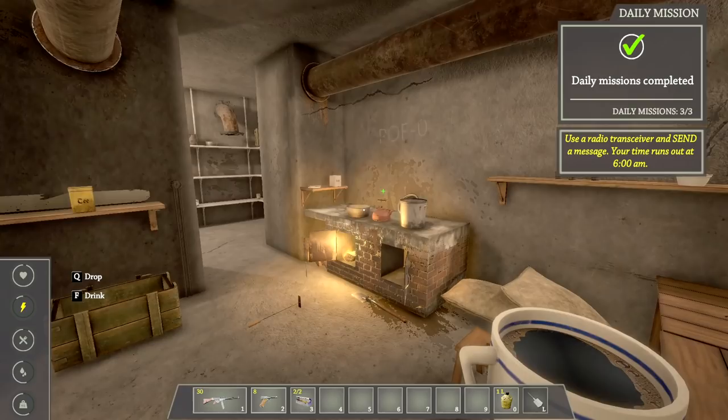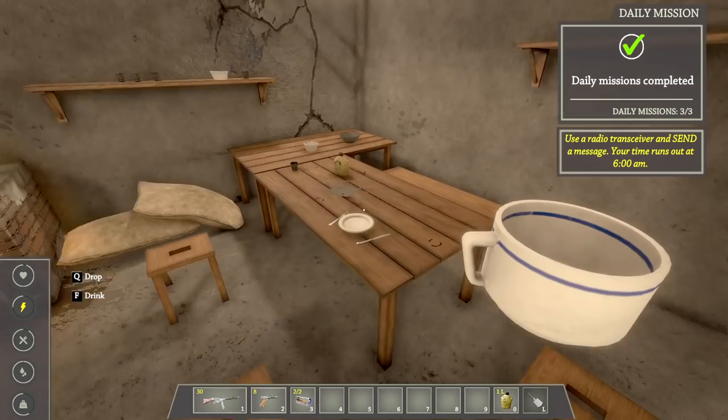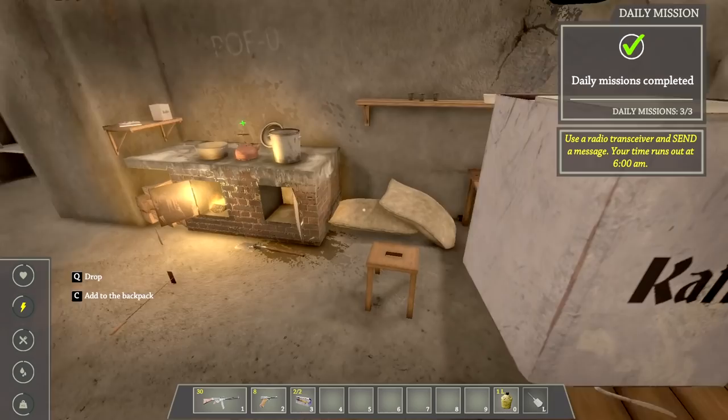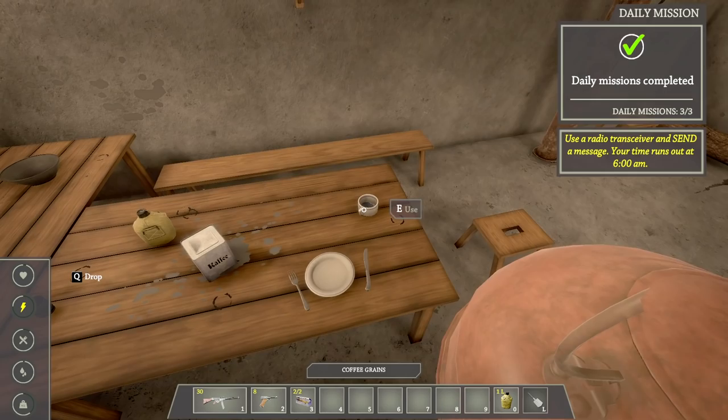I don't think I put the coffee in there — I wonder if I should have. Let's just drink this up and get it over with. Coffee, tea, and chocolate regenerate a little bit of energy when you sleep. Recovery depends on how long you sleep. When your energy bar hits zero, your life bar drops after two days. Not sleeping makes you move slower.